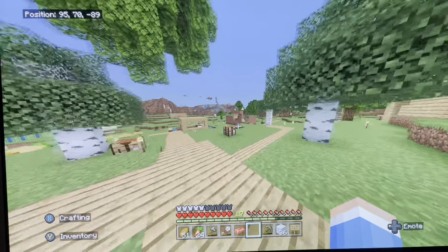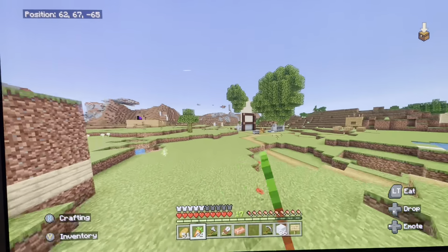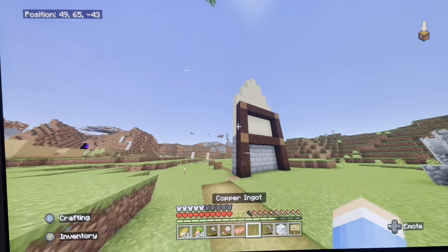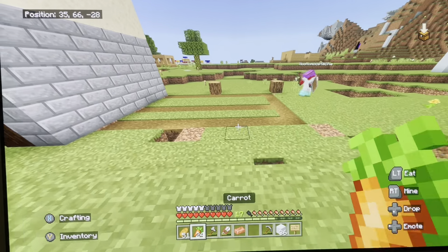Down here we'll check out some other new things that have been built, because every episode now there's just whole loads of new stuff. As you can see here, MikeMoustache is working on his tavern thing, which is looking good. It's gone through a lot of different phases, but looks like it's getting even closer to being done.